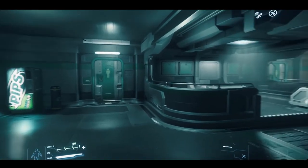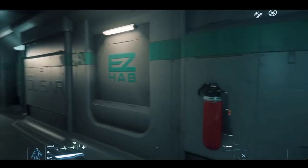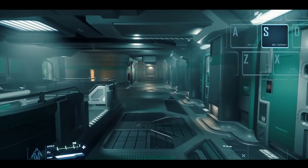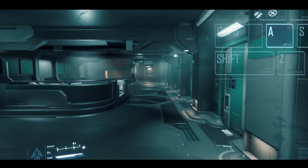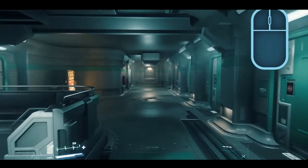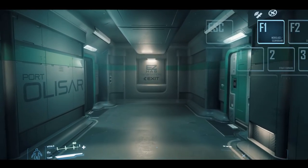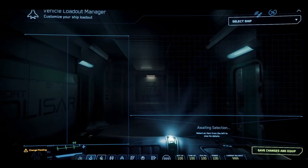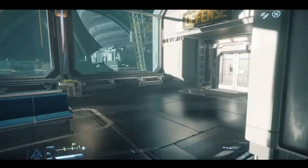We now find ourselves in the corridors of Port Olisar, the space station in orbit of the planet Crusader. Let's go over basic movements so that we can actually get around. W will move you forward. S moves you backward. Pressing D strafes right, while pressing A strafes to the left. To control the speed at which your character moves, use the mouse's scroll wheel — scrolling up increases speed, while scrolling down decreases it. Pressing F1 brings up your Moby Glass, a wrist-worn personal assistant device that allows you to access various apps integral to playing Star Citizen. You'll want to familiarize yourself with it, but more on your Moby Glass later.